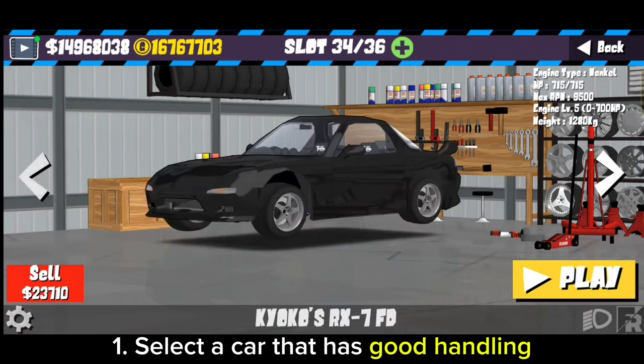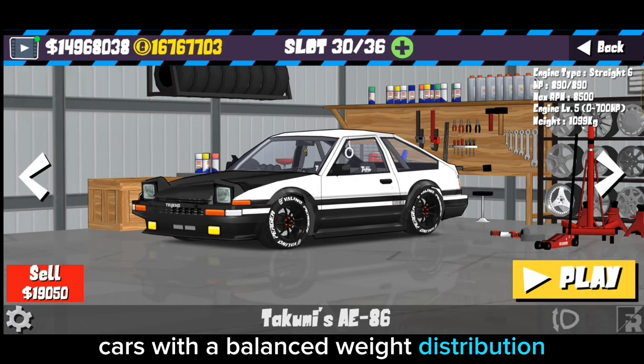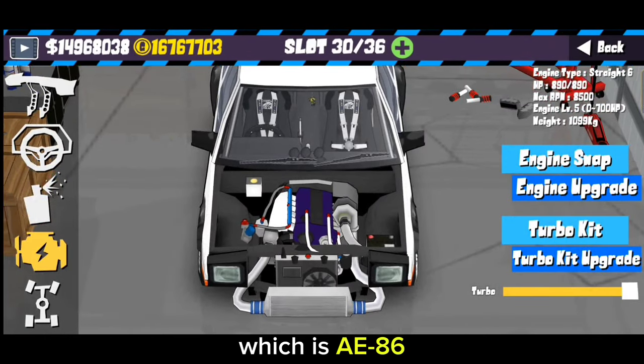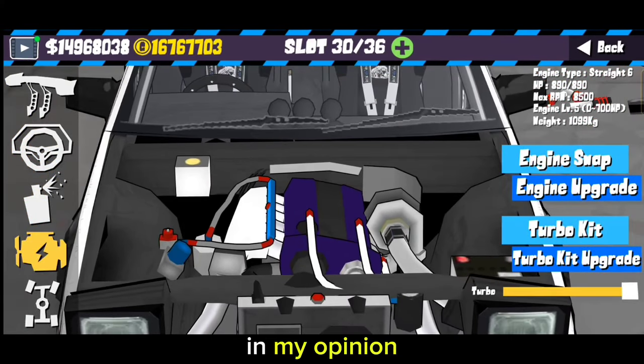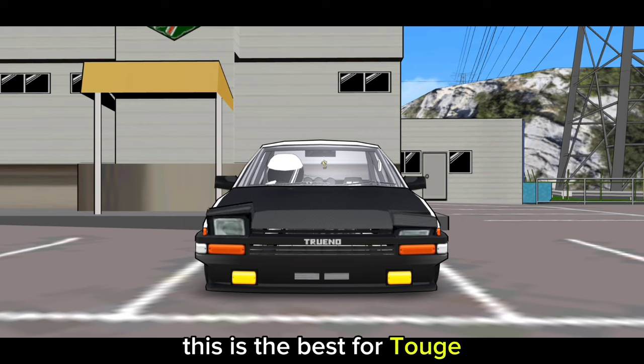Tip 1: Select a car that has good handling and balance characteristics. Cars with a balanced weight distribution are generally better suited for grip racing — which is the AE86, in my opinion. You can try different cars, but personally this is the best for time attack grip.